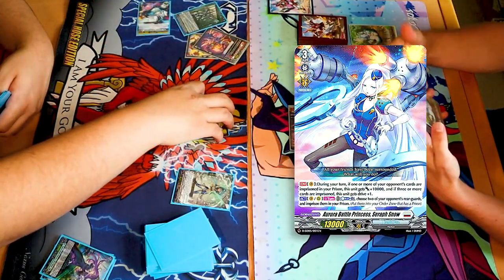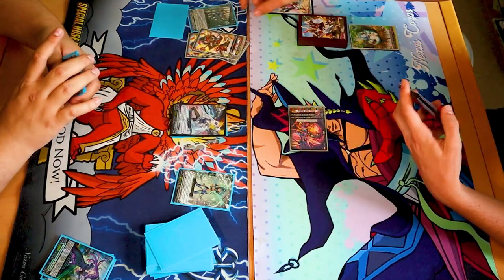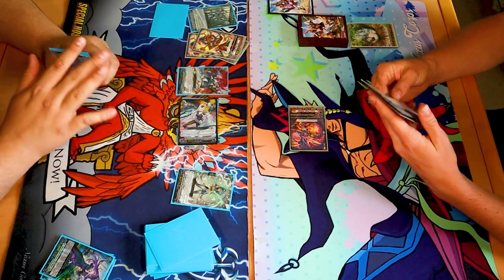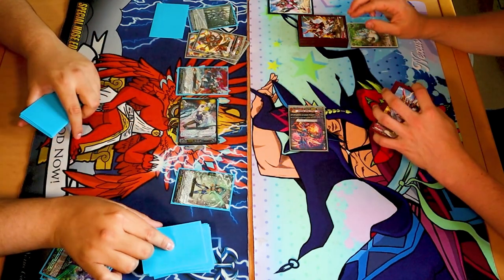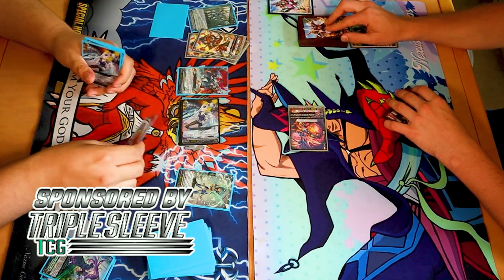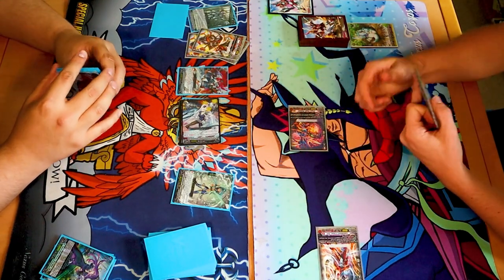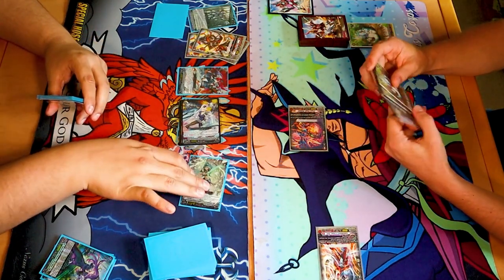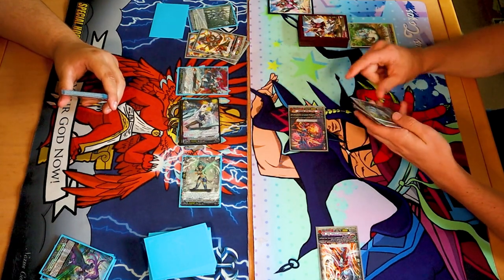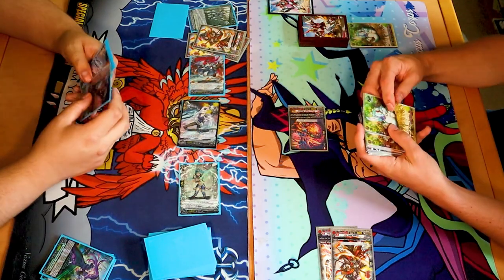Going to Syrah's now? Yeah. Counterblast for one. Imprison. Gotcha. Call. Swinging for 23 with three drive checks to your vanguard. 23, no guard. First check. Second check. Third check. He's persona riding. Damage. 15? 15. How much is the other one? 15. 15 also? I'll take that one. 15. 25.